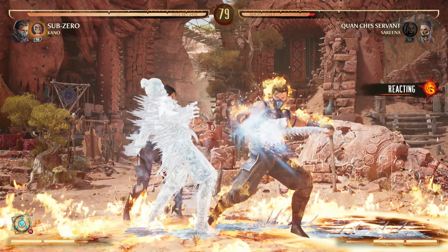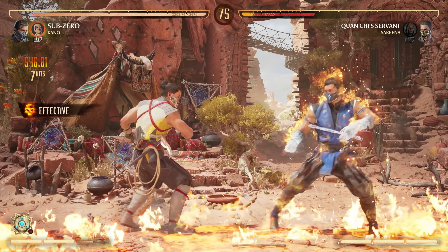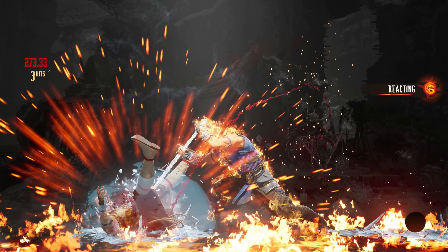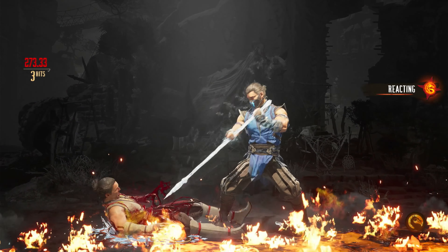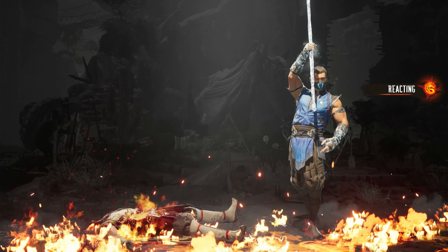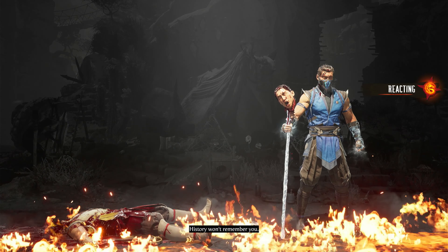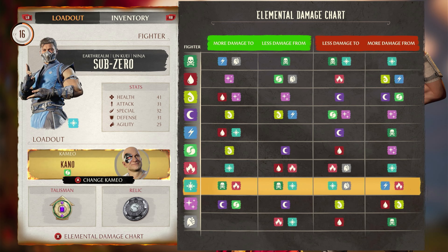So in turn, you only have to worry about Lightning, which is literally one character out of the entire roster — two if you count a few attacks from Liu Kang, but then again you do extra damage to him as well because Ice does additional damage to Fire. Ice also does less damage to Physical Combatants and Ice Combatants, but it's nothing major and is easily bypassed as you level up and apply relics and stuff to your build.